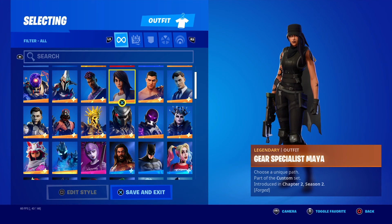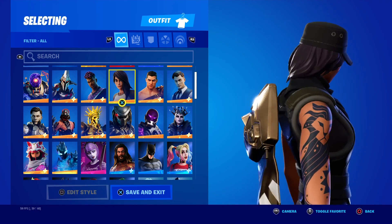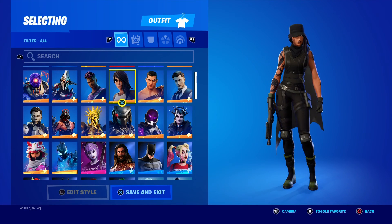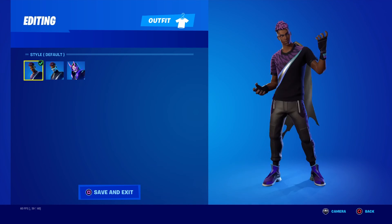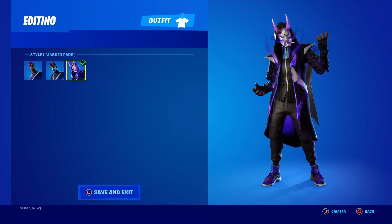Maya — you could customize the skin during Chapter 2 Season 2. This is how she came out for me — let me know what y'all think. This is how I made Maya out to be. Next over we got Fade — pretty much Chapter 2 Season 3's version of Drift. First you got the default style Voyager, and then Masked. You kind of get a hint at Drift in this skin here.